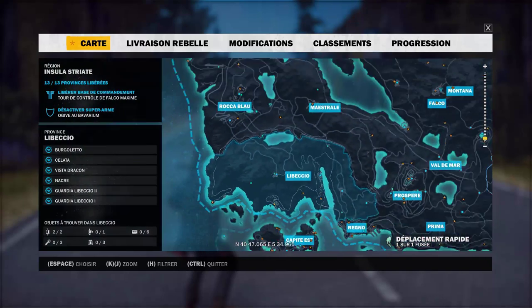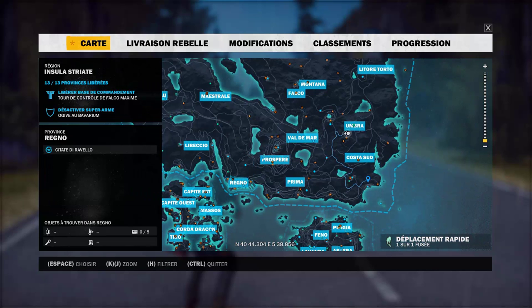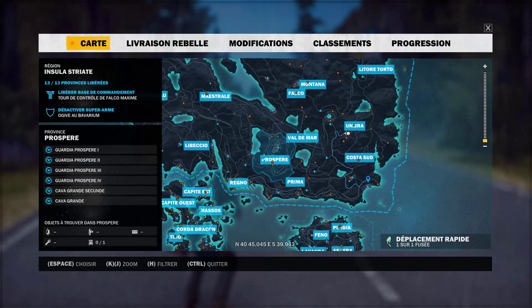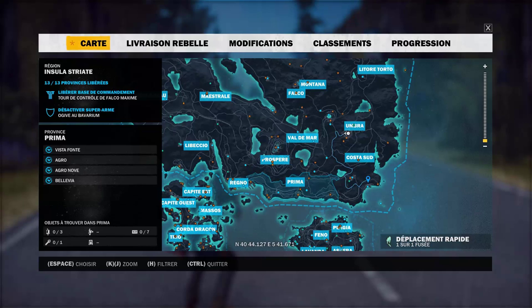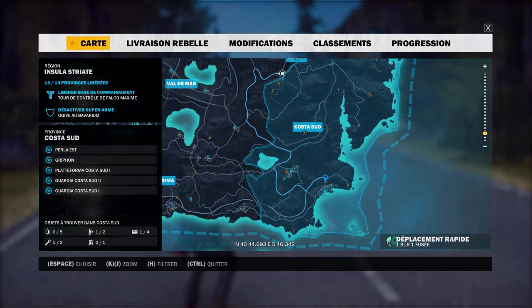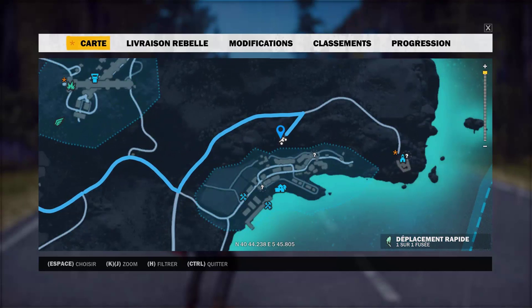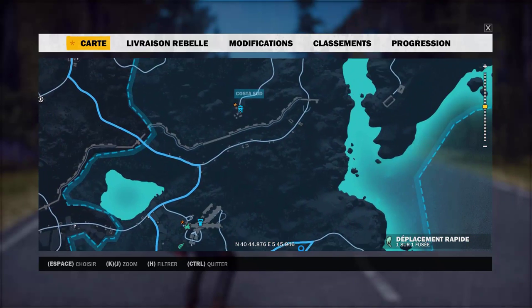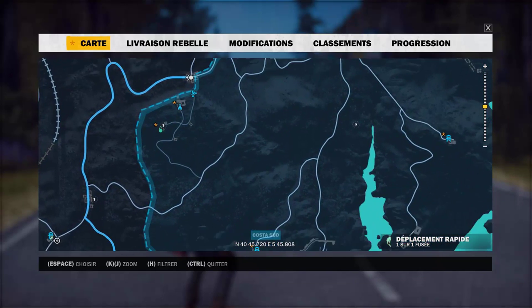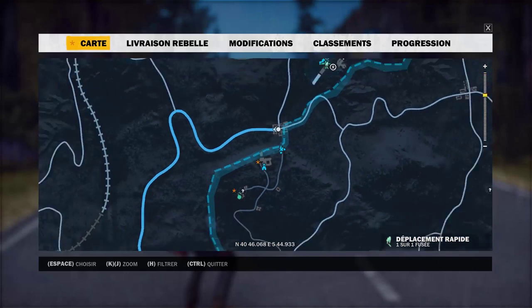Ensuite, on va faire Renew — il n'y en a pas. Prosper — il n'y en a pas. Prima — il n'y en a pas. Costa Sud, il y en a deux. Il y en a un ici — tu vois, il y a un point, je vais aller dessus. Et il y en a un en haut, ici. Val-de-Marne, il y en a deux.